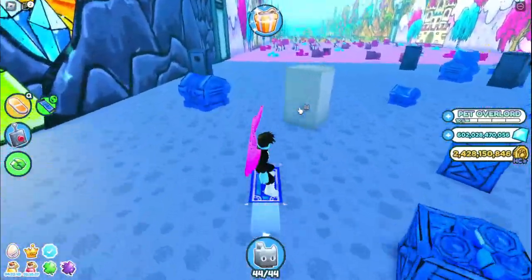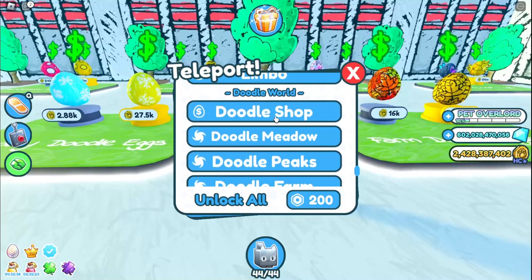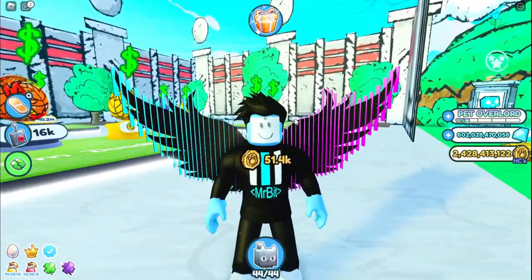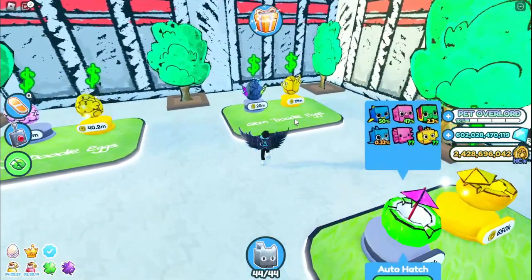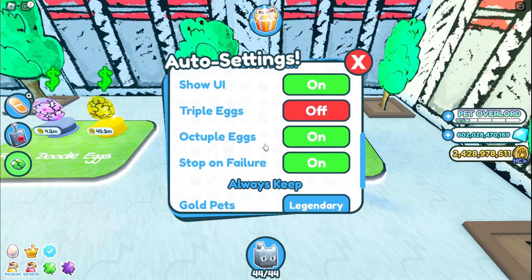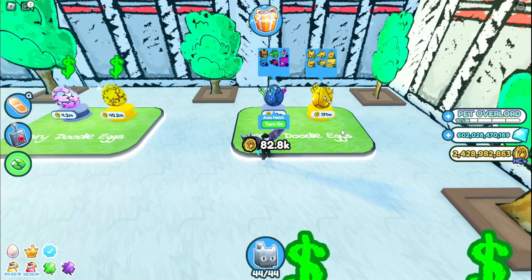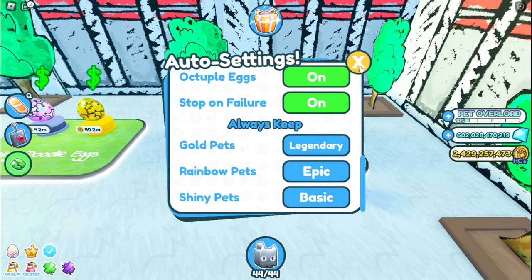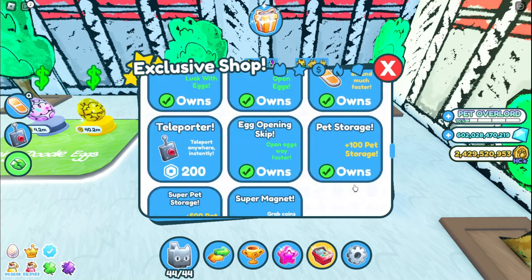I'll throw my pets on there and get lots and lots of coins, and while I'm doing that I'll also go hatch. So in order to make this process work — getting tons of OP pets as well as billions of diamonds — we need to hatch a little bit. Let's make sure our auto settings are set to delete and keep all.